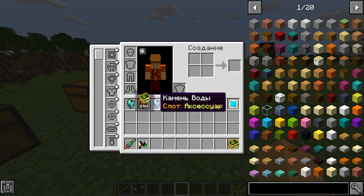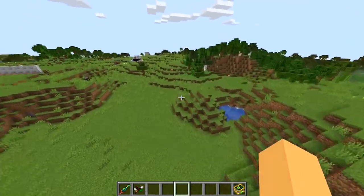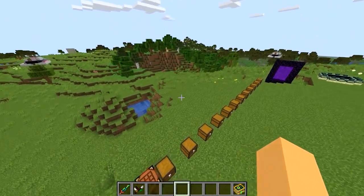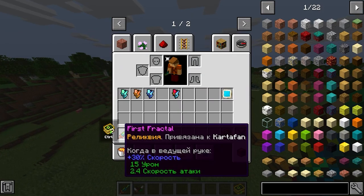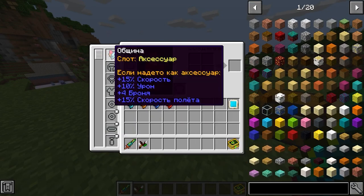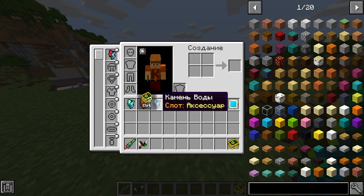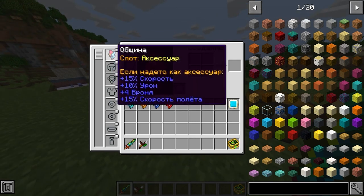Then the water stone — it would seem it does nothing, but in fact it gives us a discount on mana usage. If you use a staff without this stone versus with this stone, you will spend noticeably less mana. The fire stone will give plus 10% damage — quite significant if you have a good sword, like this fractal queen. 15 damage plus 10% is plus 1.5 damage, which is pretty good. And finally, the community stone — no debuffs are applied, but absolutely all effects are added together: plus 15% speed, plus 10% damage, plus 4 armor, plus 15% flight speed, and a mana discount. Everything in one stone — I think it should always be carried with you.